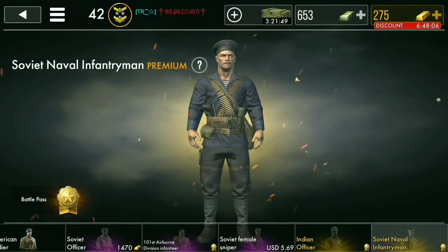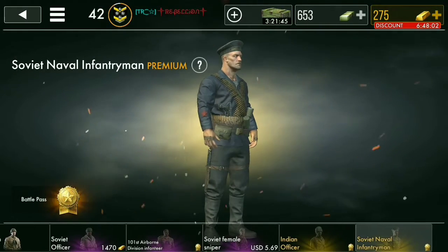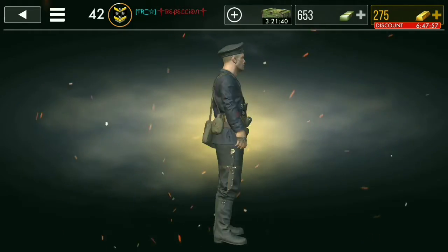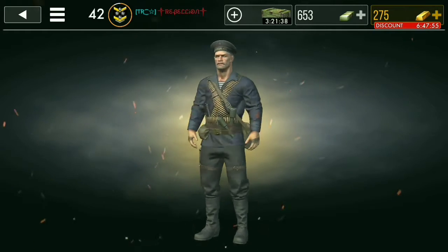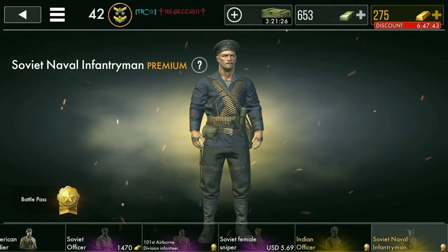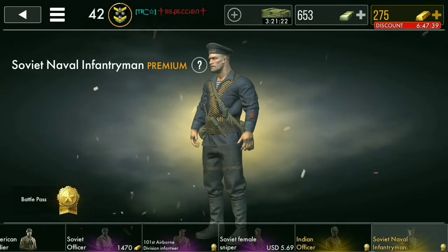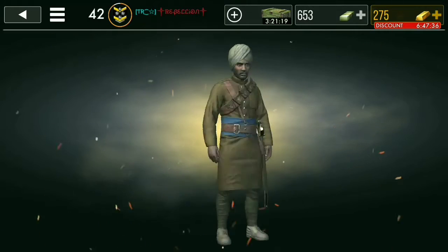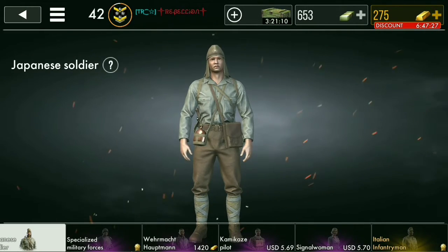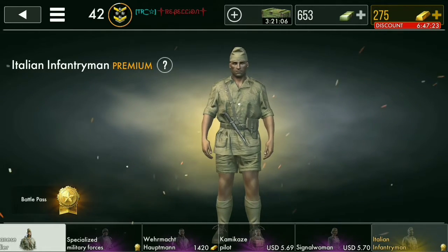Now onto the characters. They've added two for the Allies: the Indian Soldier and the Soviet Naval Infantryman. The Soviet Naval Infantryman — I don't know, these characters in this update don't really do much for me. He pretty much looks kind of average. The Indian Officer is pretty cool but nothing big.